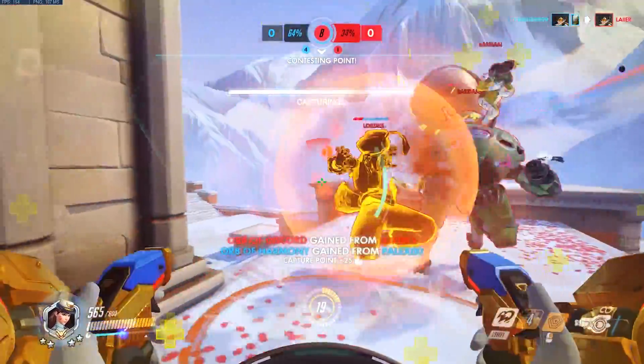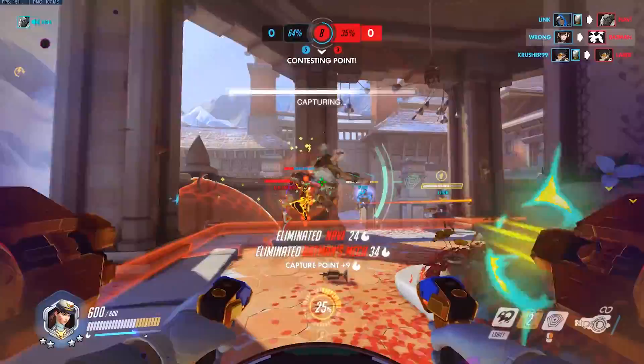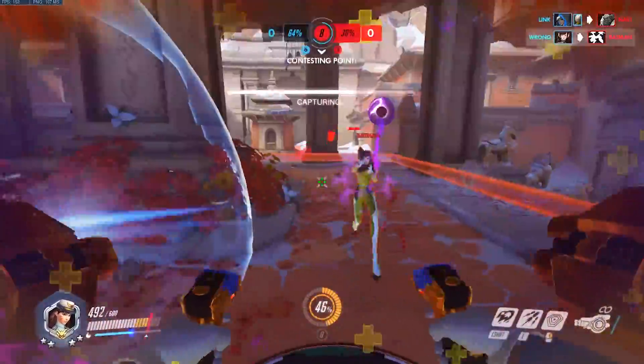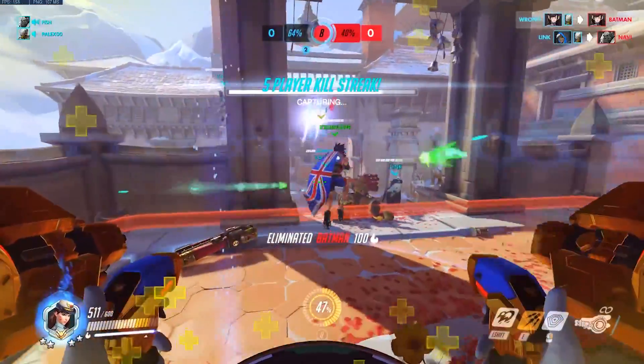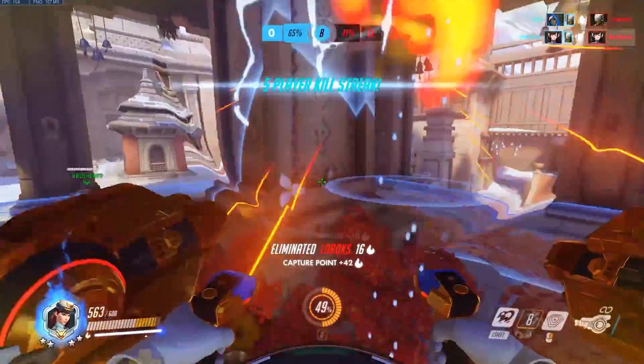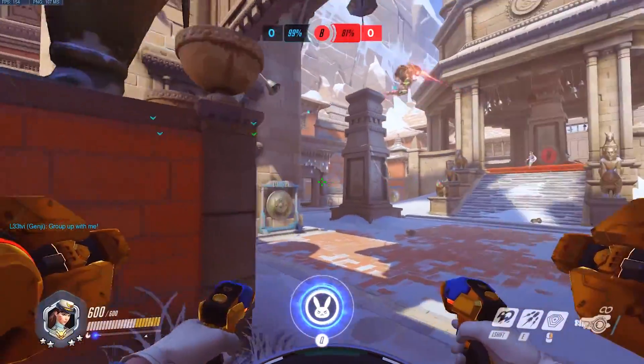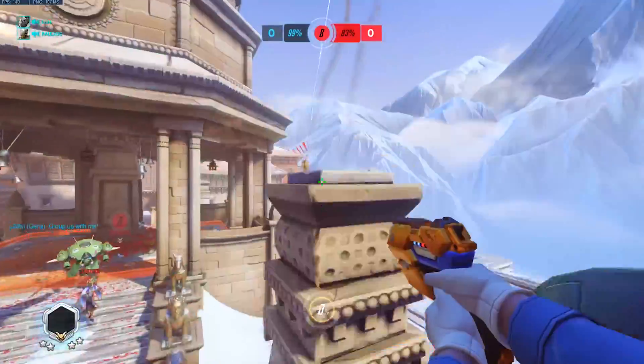I've been that guy — the mini D.Va main. The bunny blaster is actually pretty good. But because defence matrix can absorb almost infinite damage, people aren't afraid to use it. The problem, much like Rein's shield, comes when players don't have it for when they really need it because they've wasted it on irrelevant damage before a fight has even started.